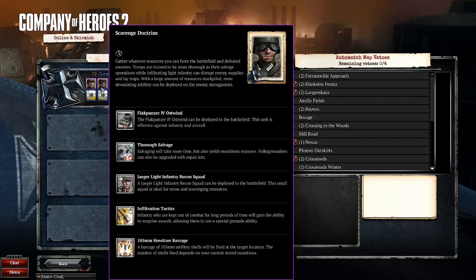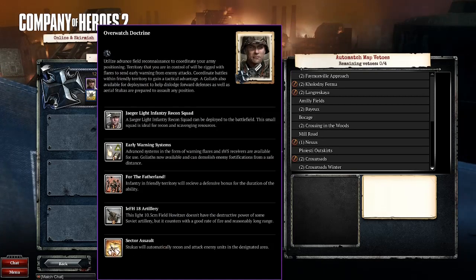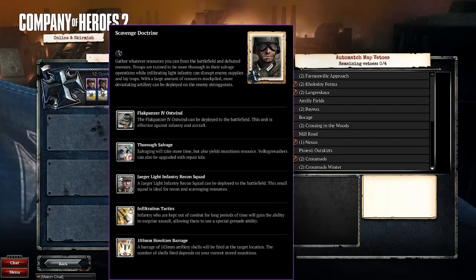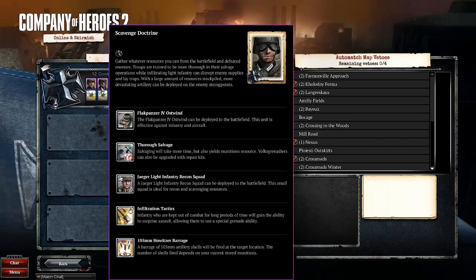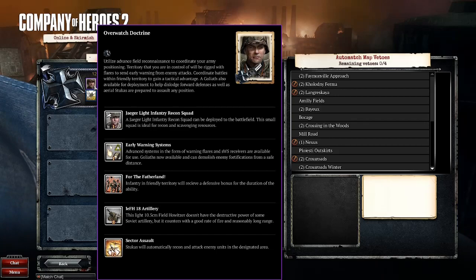When I intend on playing with Scavenge, I also like to include Overwatch in my roster of commanders. This is because when I choose Jaeger Light Infantry early on in the game, I don't want to immediately give away that I've chosen Scavenge, in which case my opponent will maybe suspect an early Ostwind. For the same reason, I try to avoid using the Infiltration Tactics grenades for the first few minutes of the game.